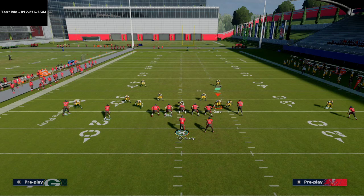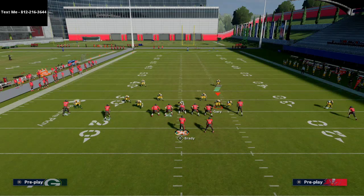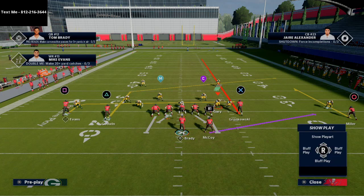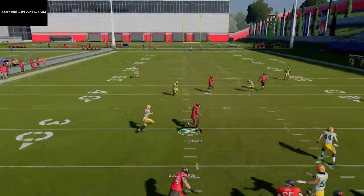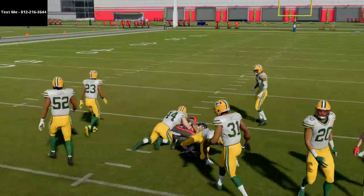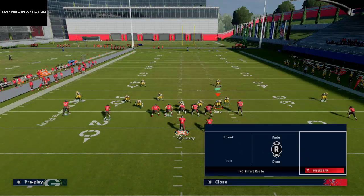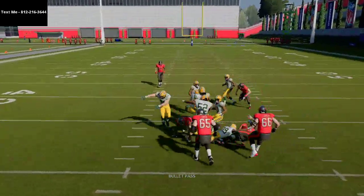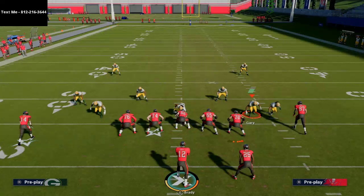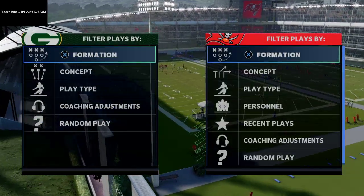The next thing we need to do uses our standard hot routes — you don't need a Hot Route Master, though it would make this even better. The tight end goes on a streak, the back goes on a block-and-release flat, and you've got a curl route on the backside. You're reading streak to in route to post — really, streak to in route to post — and you can hit that in route the majority of the time against any Cover 2, because the hook zones will always drop back. You're going to be able to hit Mike Evans unless they drop their hook zone at five steps.